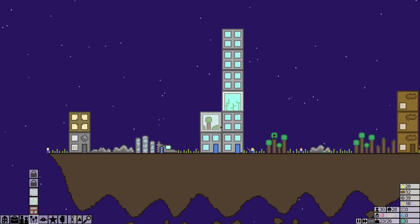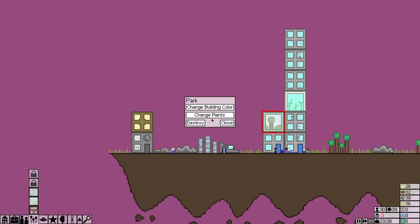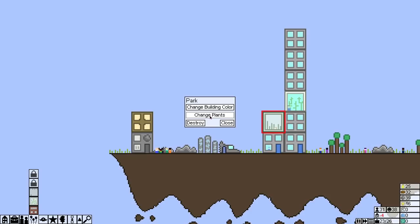Entertainment — park. There you go, you guys can relax now. We can change this if we want — building color we can change. A lot of variety there. We can change the plants inside.